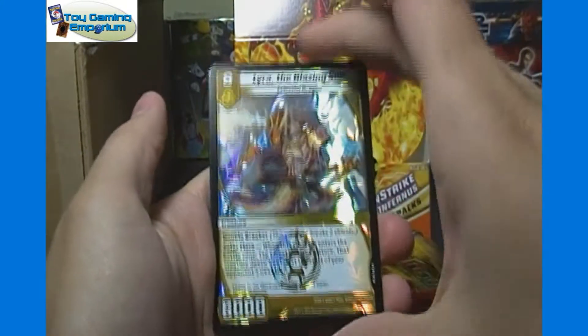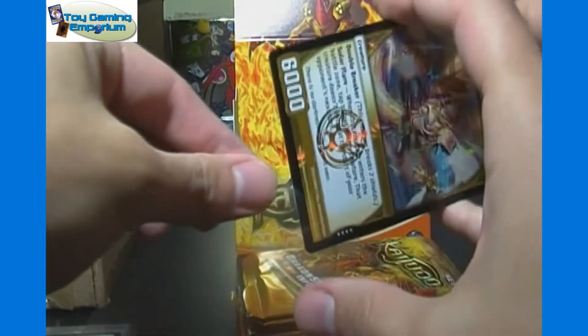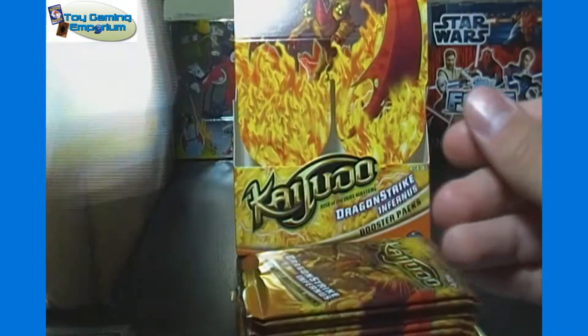Dauntless Tusker. And Lyra the Blazing Sun — definitely the best very rare in this set. Unless the metagame has changed drastically since I recorded this video, I don't see Lyra becoming an afterthought in the near short-term future.